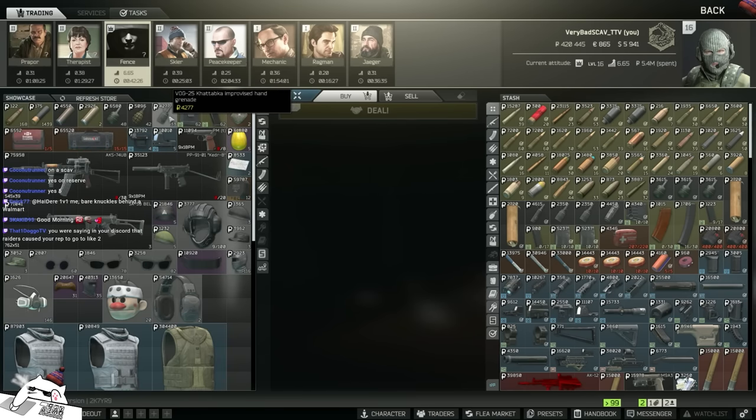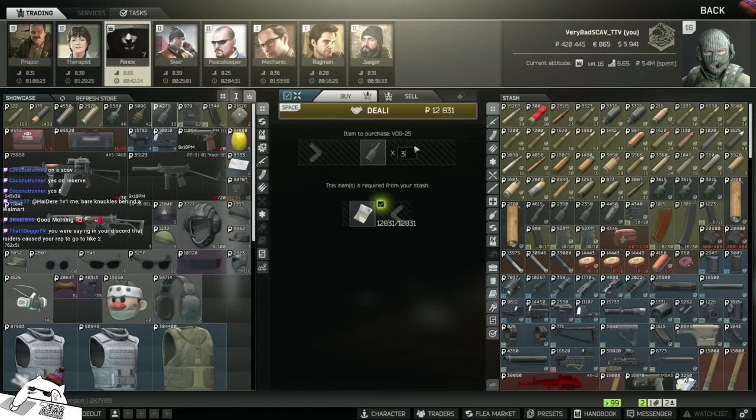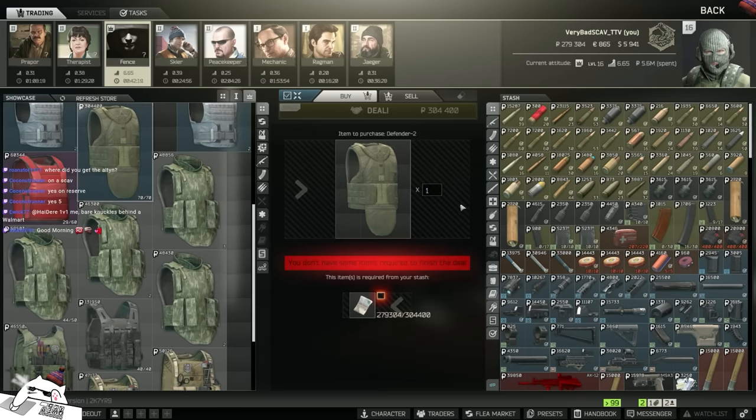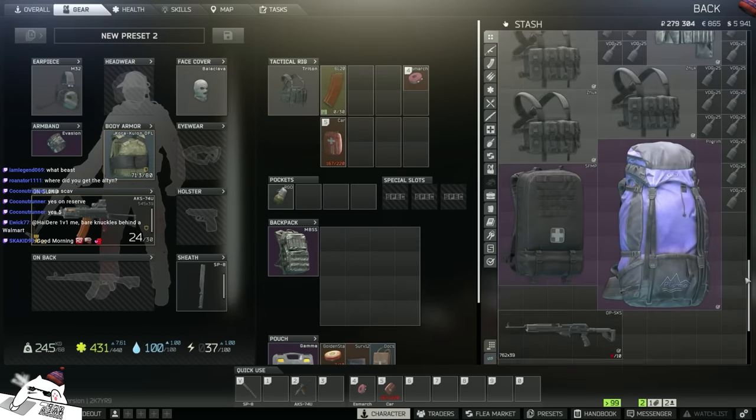And look at that nade. Isn't that nade so cheap, guys? Let's buy all those nades. Oh no! The Defender! Give me that! Oh, I don't have money for that? I bought too many nades.